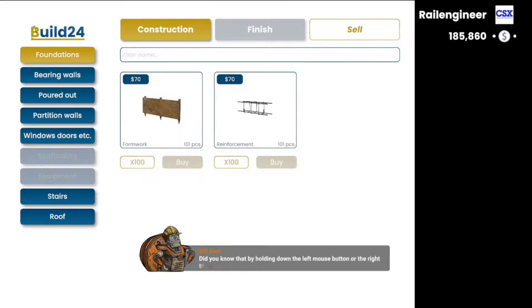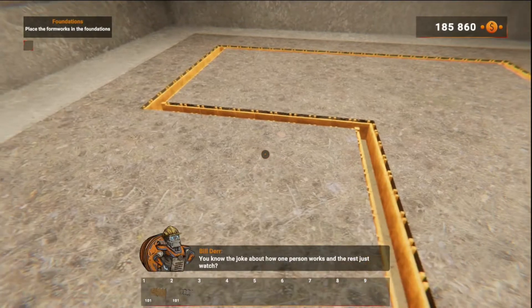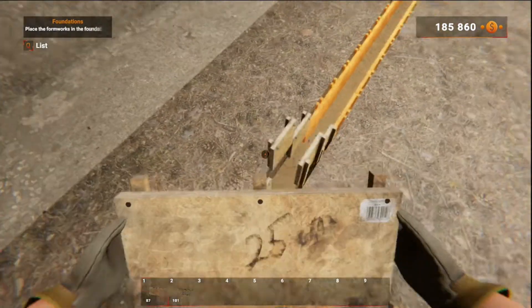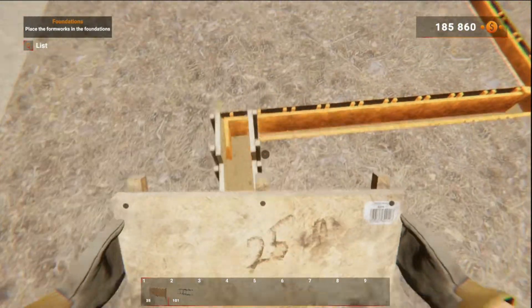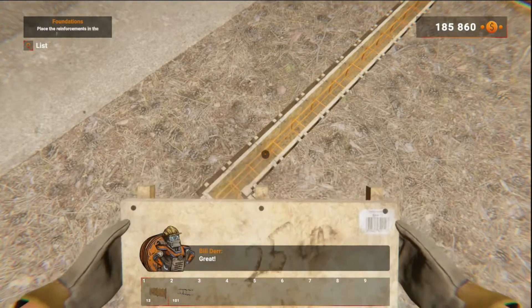Did you know that by holding down the left mouse button or the right trigger on the gamepad, you can insert them in the blink of an eye? Each stage of construction shows holograms to help you visually indicate which stage you are currently at. Look how fast we're laying this, folks! Man, I might as well be a house builder.